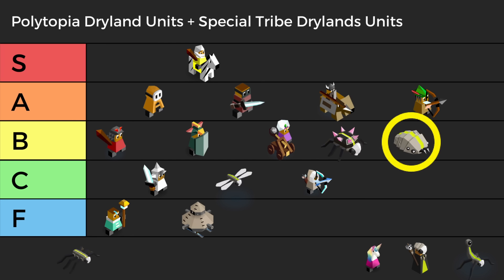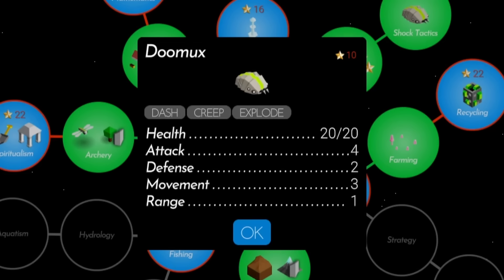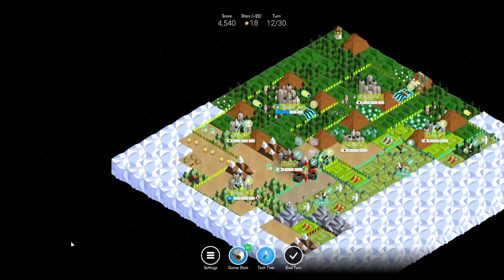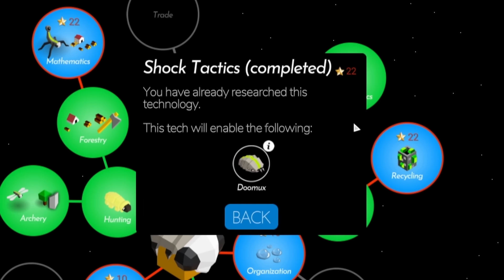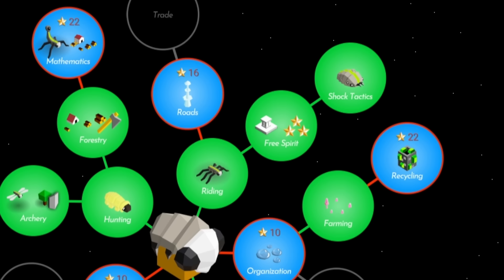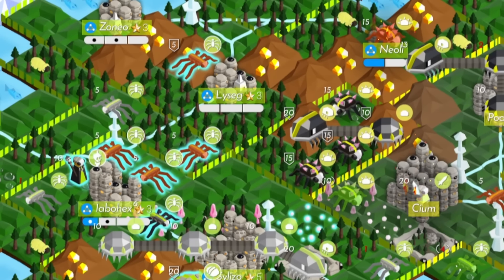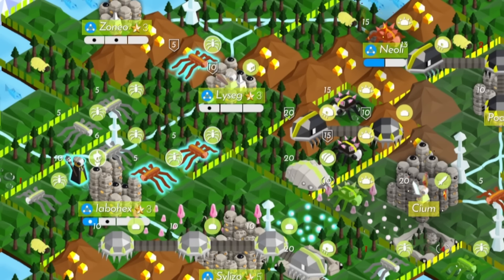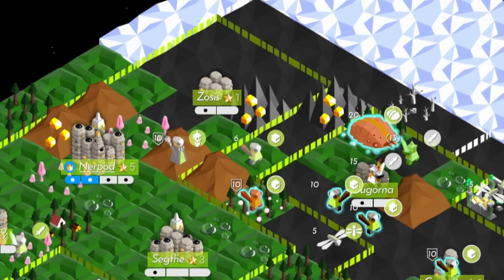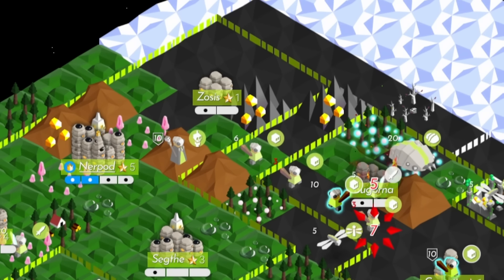Next up, the Dumux. These powerful units boast more range, health, defense, and attack than hexapods or even centipedes. They also have the ability to explode themselves and poison surrounding enemies. The downside is that Dumux are trapped in an unfortunate tech and cost a ridiculous 10 stars. However, a Cymanti player will generally have a ton of stars in the late game with high-level cities, so the Dumux are a decent option for spending big and cleaning up late game.